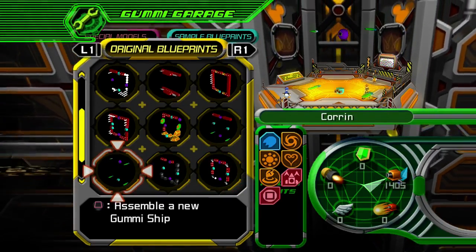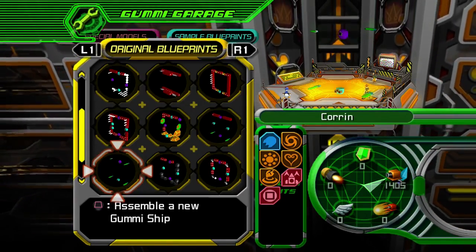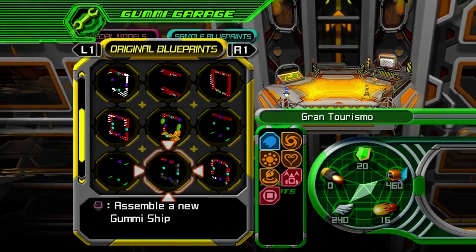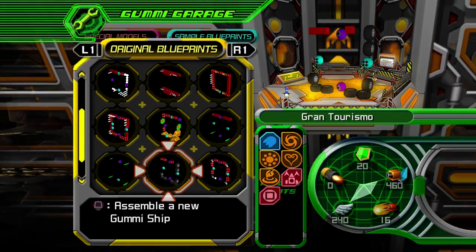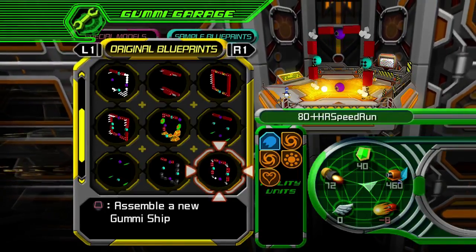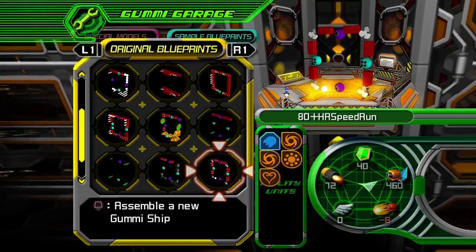That's appropriate. And then I had to make another one with swords, with like two more swords, so I called that one 'Corrin.' That was pretty appropriate. I needed one with wheels, so I called it 'Gran Turismo.' I needed this one to be fast, so I called it '80 plus hour speedrun.'